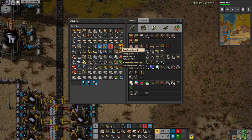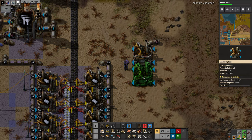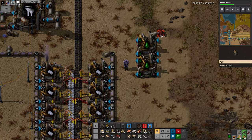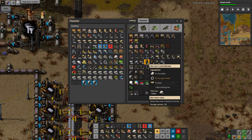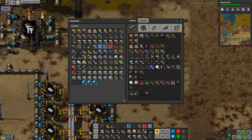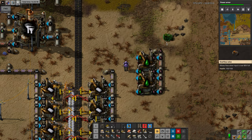What we're going to do is a really simple build. Set the recipe to lube. Then have an overflow valve. So that will then go there.